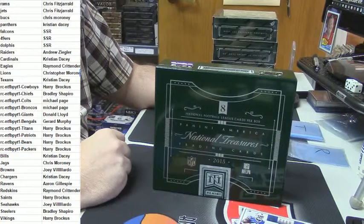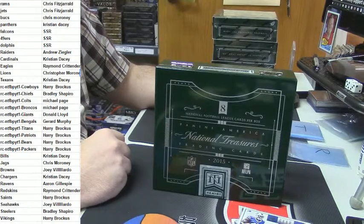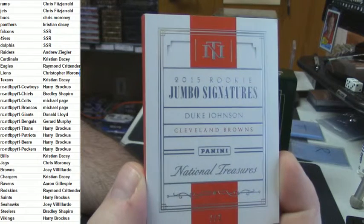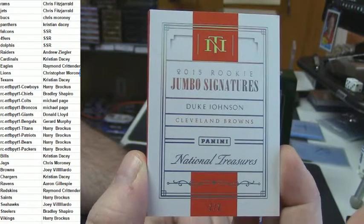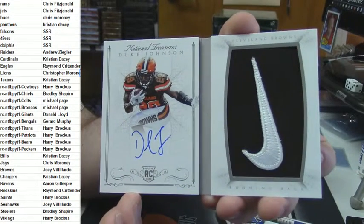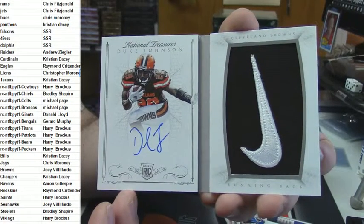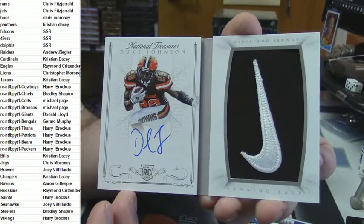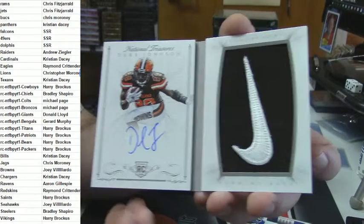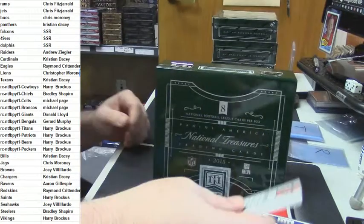And for the man who had no interest in getting into this — was even shitting upon it — the 2015 rookie signatures jumbo booklet for the Cleveland Browns, Duke Johnson, eBay one of one, number 2 out of 2 — Nike logo auto booklet. That is a good card, that is cool. Congratulations Joey! That is a badass card with a Nike logo. That is nice!